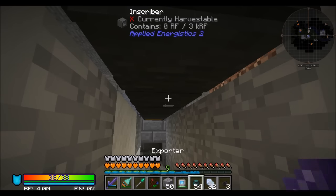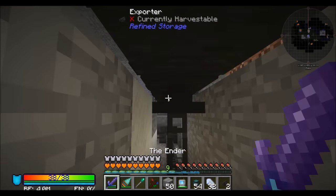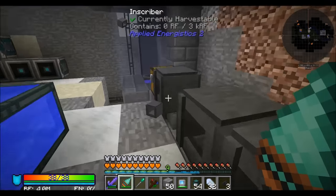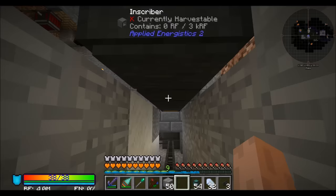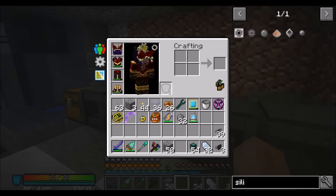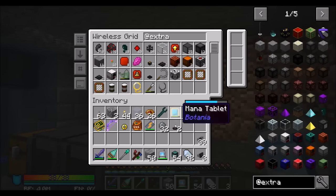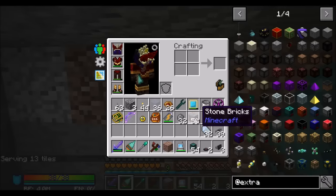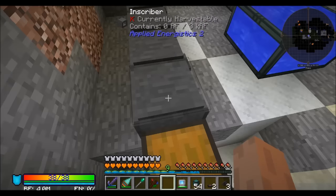These inscribers are a little bit tricky with their sidedness. I'd like to export silicon into the bottom, but it goes in the wrong spot — silicon actually needs to go here to craft. You're also going to need power. I think you can accept a redstone signal — nope. We're going to have to build a power acceptor. Let's make an energy acceptor, which needs quartz glass, which needs certus quartz dust. Dropping certus quartz in a SAG mill gives a 10% chance of quartz dust — that should get you what you need.